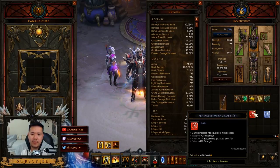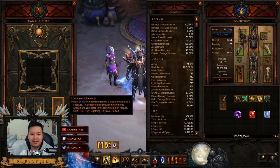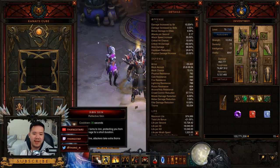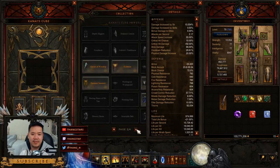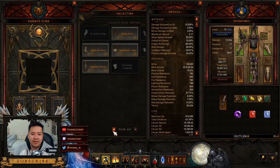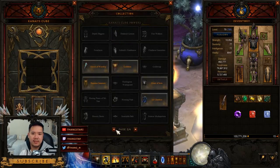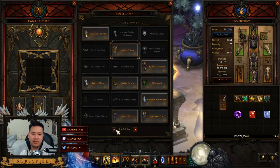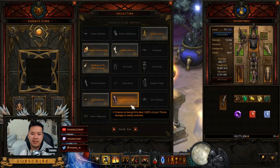Why not use the Ring of Royal Grandeur and the Sanguinar's Vambraces? The reason is because you're losing out on Conventions of Elements. When you couple CoE with Iron Skin, you're losing a lot of damage without it. Even though Sanguinar's Vambraces give you a chance to inflict 1,000% of your Thorns to enemies, it's not as great as Conventions of Elements in the end.